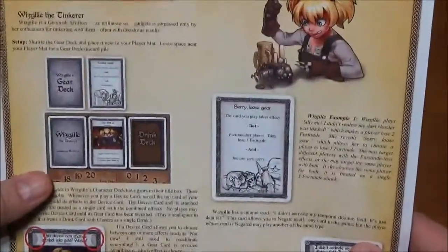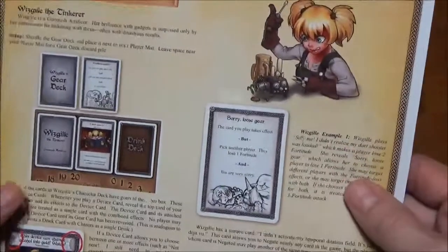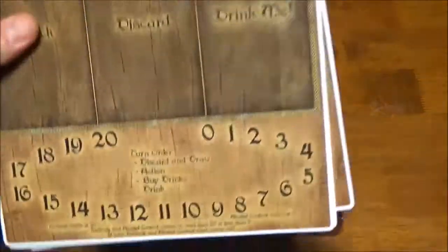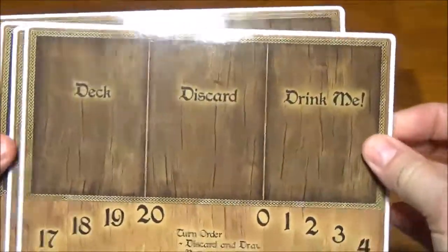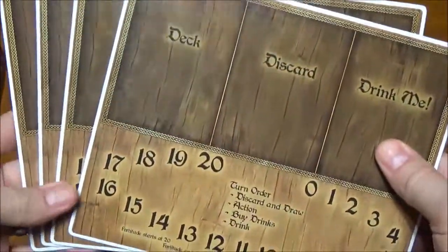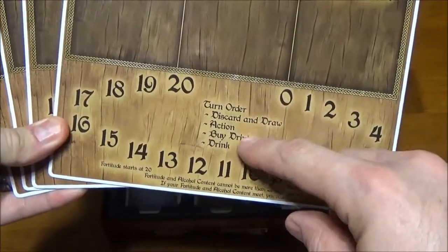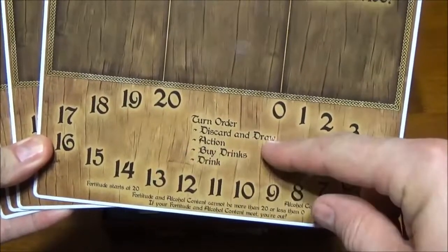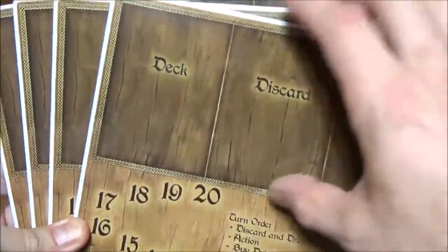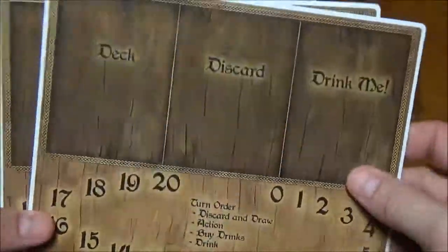You also get these included in any of the single-play character add-ons - if you pick those up you're going to get one of these that explains how that character works. Next we have our player boards, and I do like that on these big box sets you get the bigger boards that have locations for your decks. The single player expansions come with a much smaller, more compact version that only has the alcohol and health meter and little markings for where to put your decks, but they don't have the actual piles. Not a huge thing but these look nicer on the table - they are super super glossy too.